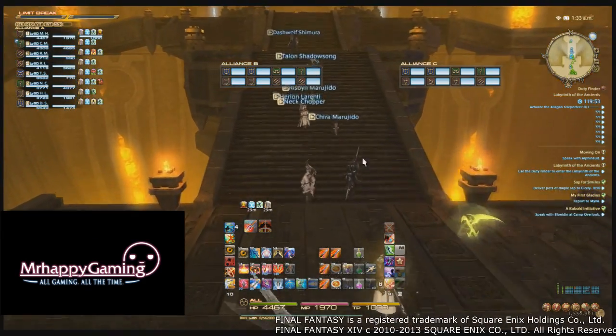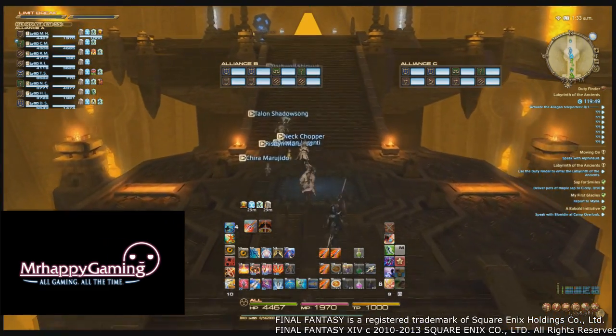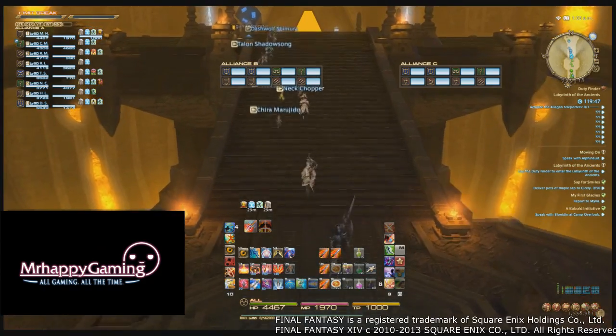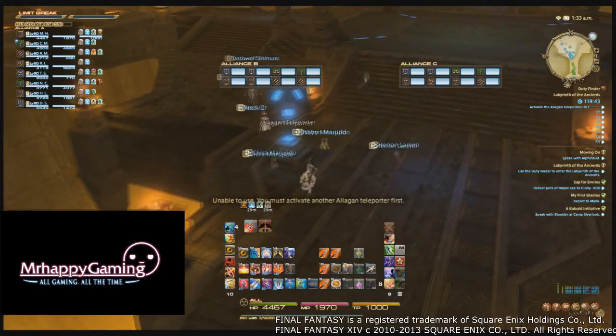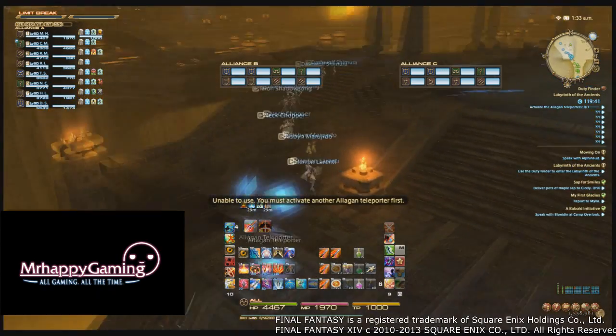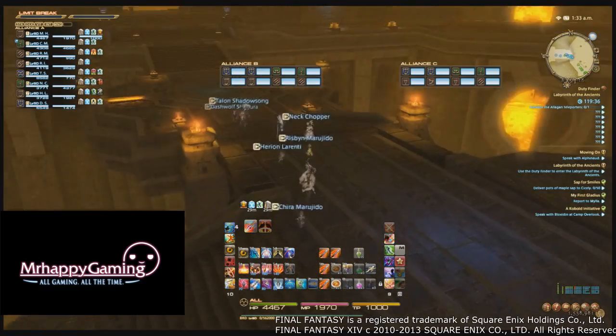Hey guys, Mr. Happy here, and today we are going to go over the strategy for the new raid, The Crystal Tower. This raid is designed to be taken on by 24 players of an average item level of at least 50, and can be unlocked in Revenant's Toll in Mordona by completing the questline starting with The Legend of the Allag from the Outlandish Man.